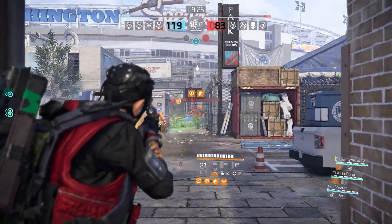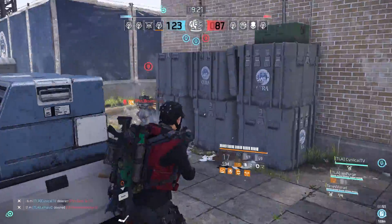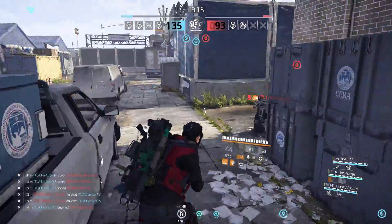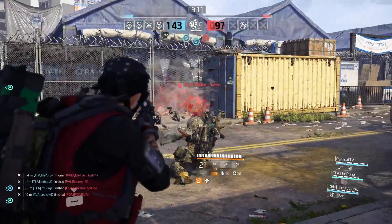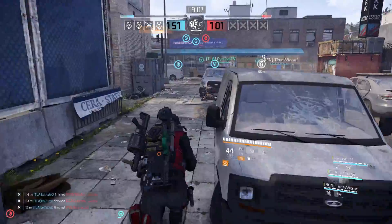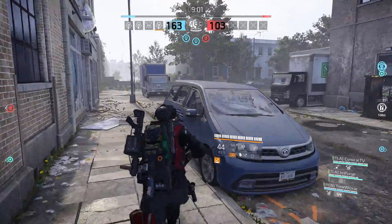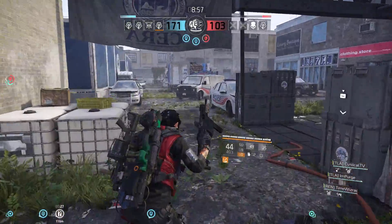They're also fixing the sharpshooter accuracy problem. When you use the sharpshooter and zoom in, you currently have to wait two to three seconds for the accuracy bloom to go down. They're making the sharpshooter more accurate so you can just snap onto people. This was a personal issue too — it was really annoying when shooting a boss, having to zoom in and wait before dealing damage.